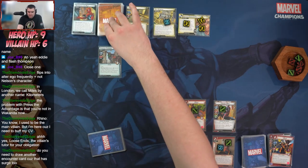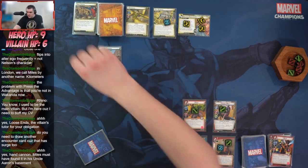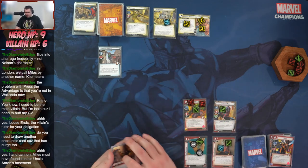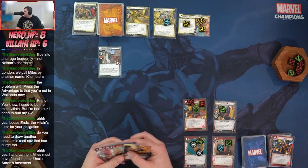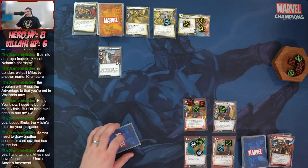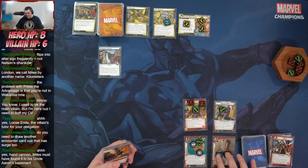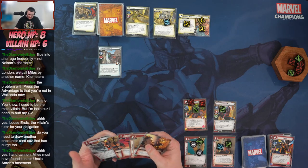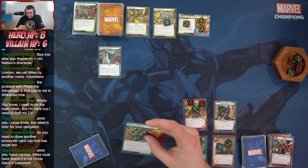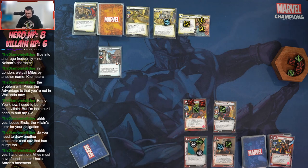Sandman is going to attack for two plus a boost card — three — deals indirect damage so we throw three onto Hulk. Common Criminal attacks, I take one damage. We reveal Now or Never — Peril: when revealed place one acceleration token on the main scheme, or exhaust a character you control and spend one resource of any type. We'll exhaust Hulk and spend a resource.